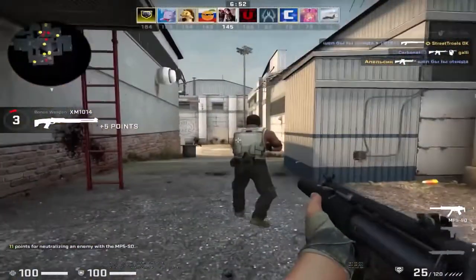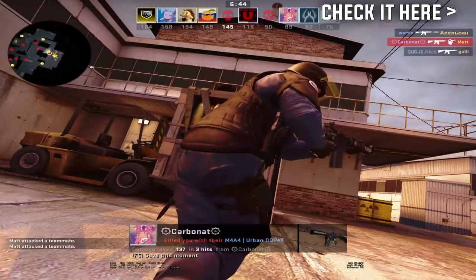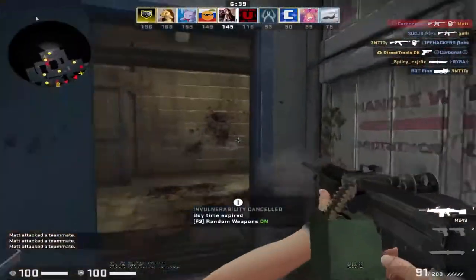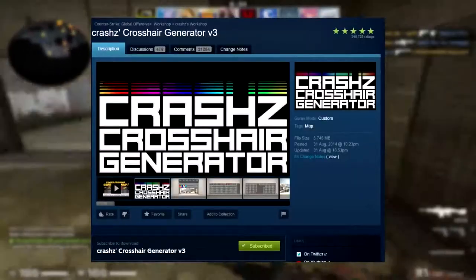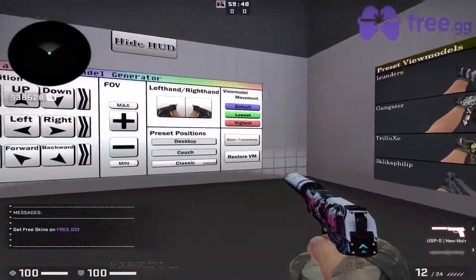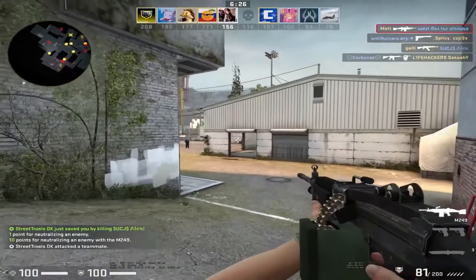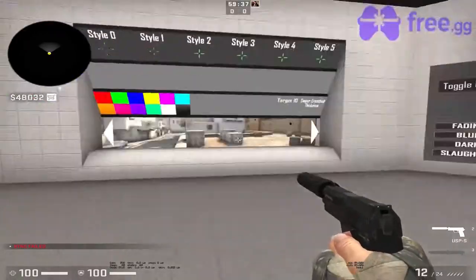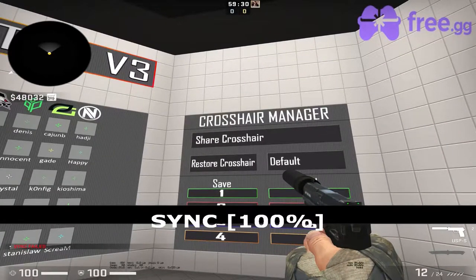Now I want to get into my config, which is something you guys have been requesting. I've already made a video on how to build the best config and showed my old config — I'll leave a link to that in the description. Because I don't know exactly what my config is anymore, I went to the crash viewmodel generator map where you can tweak and export your settings, which I'll do and leave in the description. I'll do the same for my crosshair using the crash crosshair map, which also lets you export and share your crosshair settings.